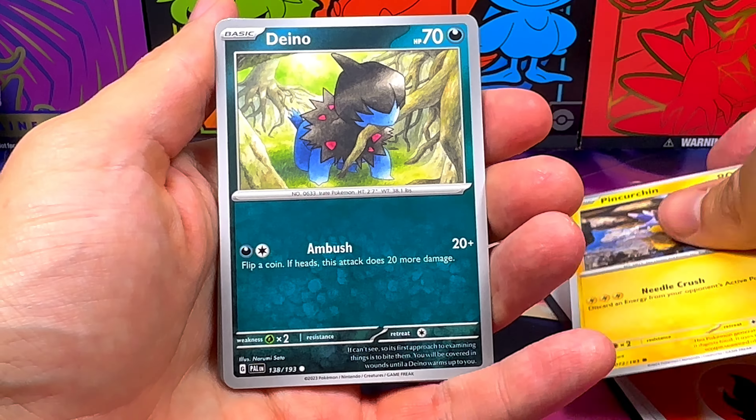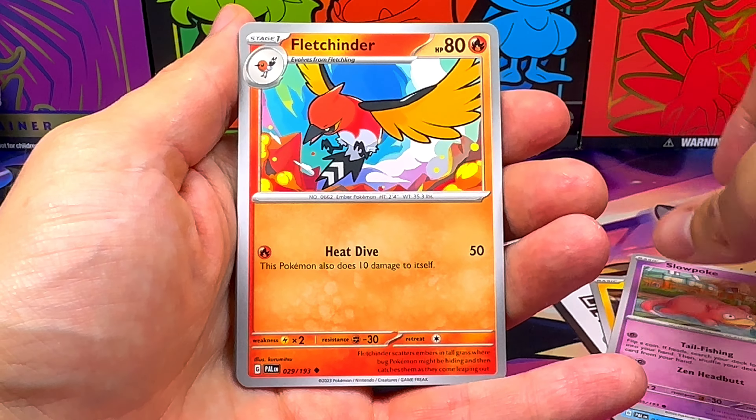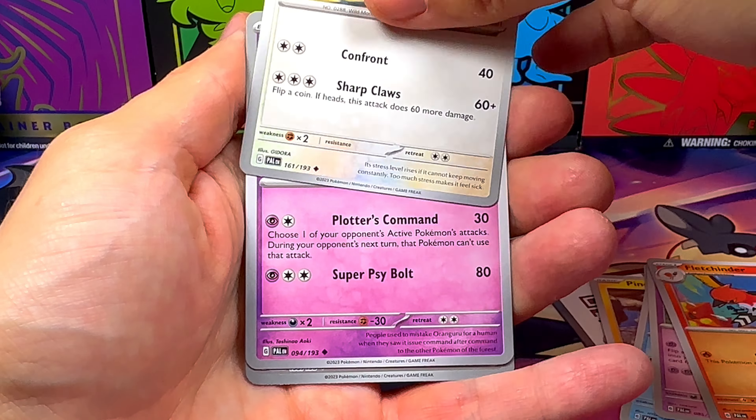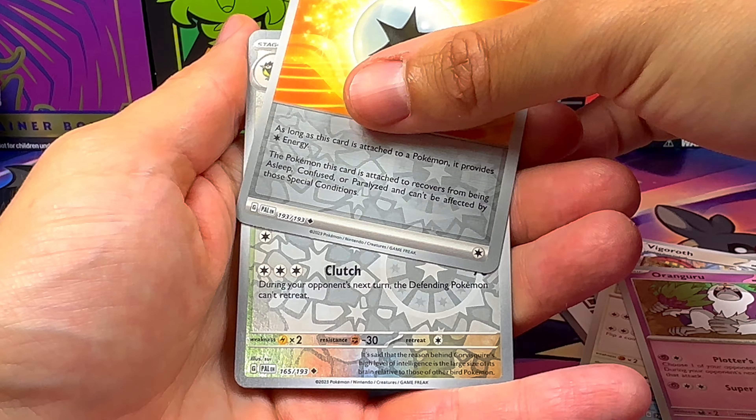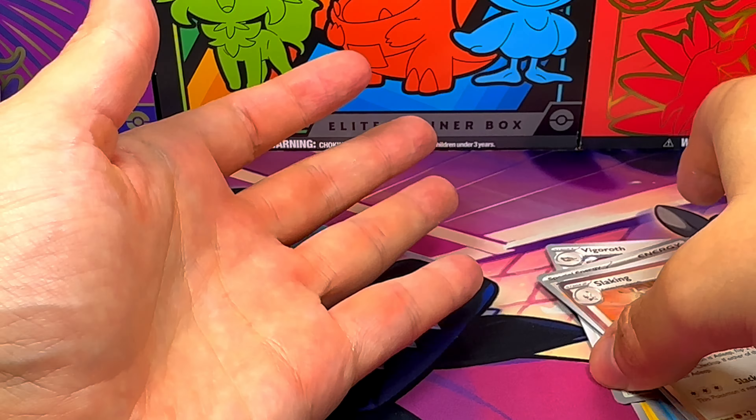Pinchurchin, Dragonair, Magikarp, Slowpoke, Fletchinder, Vigoroth, Oranguru, Therapeutic Energy, Curvy Squire Parallel, and one Slaking.